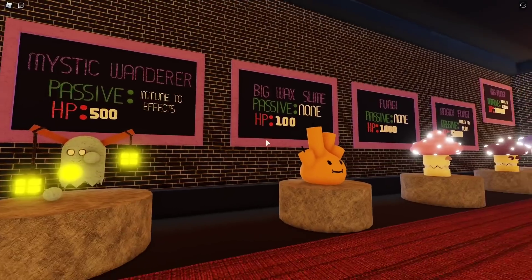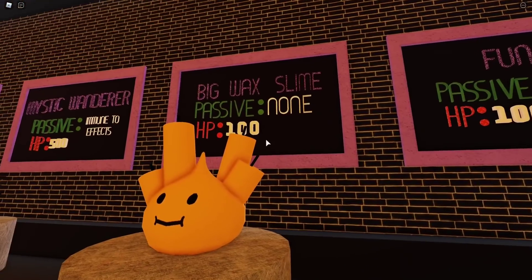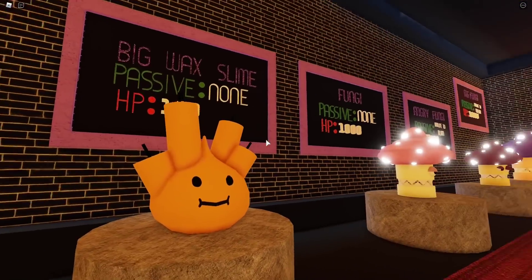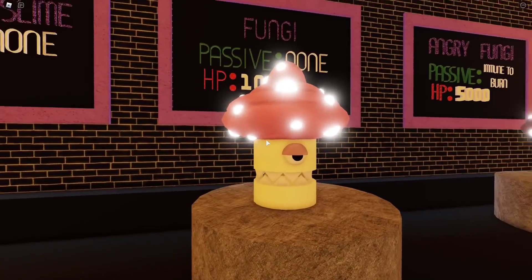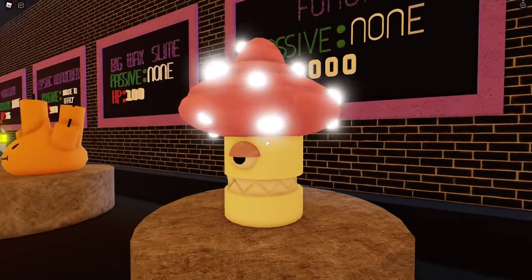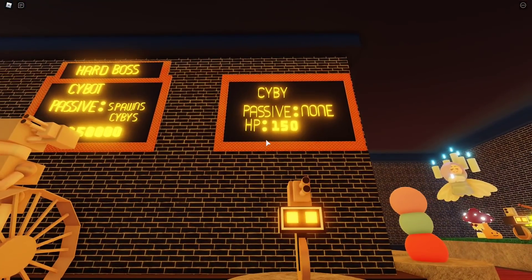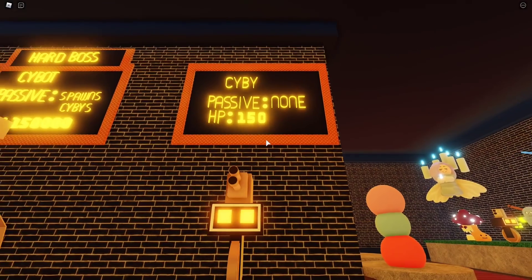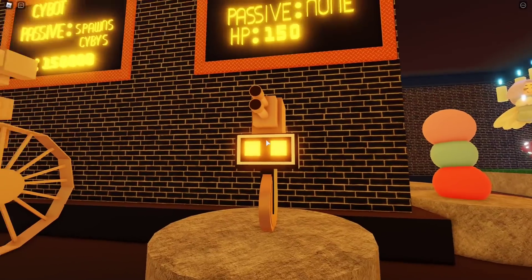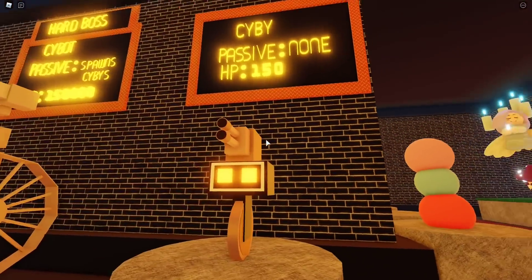Then we've got Big Wax Slime — passive, non-hidden, 100 HP. Pretty much the life of a slime: a lot of HP and then die. Then the Fun Guy — passive, non-hidden, 1000 HP, pretty unique, I like this guy. And the Psybee — passive, non-hidden, 150 HP. This reminds me of how people misspell my name.